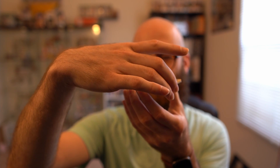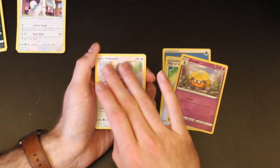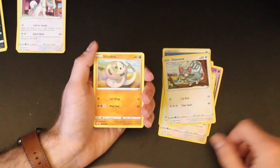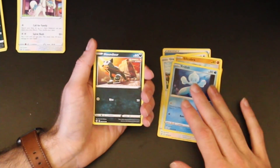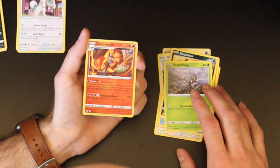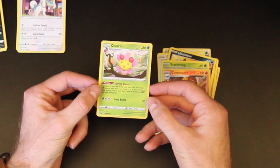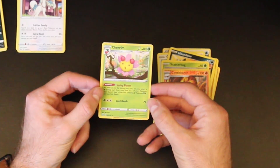We have our fourth pack here, and like I said it feels kind of thick. I don't know if that's good or bad — I imagine it can't be bad if it feels thick. Water energy, Fan of Waves, a Dottler, Indeedee, a Glameow, Silicobra, a Frillish, Houndour, a Scatterbug, reverse holo rare Centiskorch, and a Cherrim which is a holographic rare card — that evolves from the Cherubi.